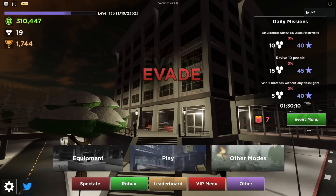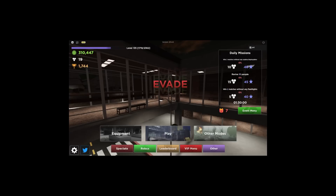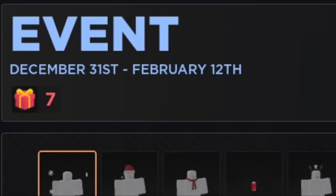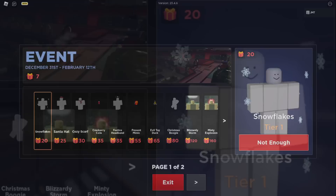We got another event to go over inside of Evade. This will be very exciting for those who like to continue to play Evade. We got presents here instead of tickets — tickets were the Halloween currency. For the winter event, they're going to be presents. This is going to be a long event, lasting about a month and a half. There are only 10 tiers again, just like the Halloween one.